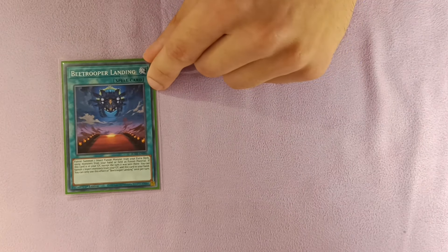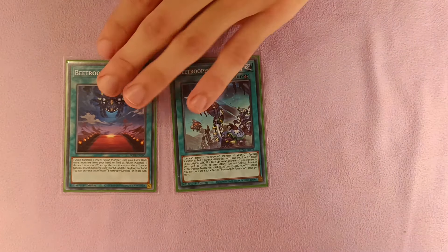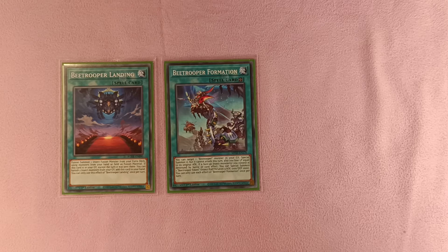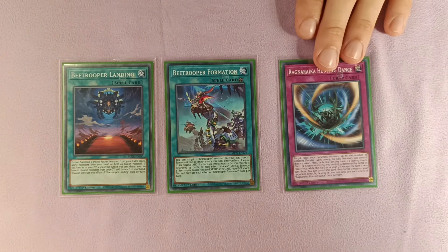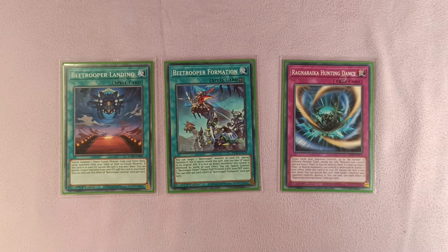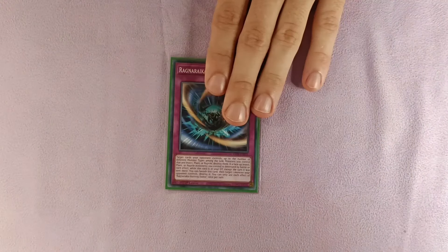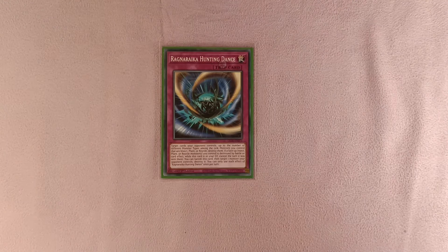For our spells and traps — not really much here. We play one copy of B Trooper Landing, which is searched, and one copy of B Trooper Formation, which is also searched. These cards are necessary for the combo. Then there is one copy of the Ragnarika trap — this is basically the only Ragnarika card in the main deck. It helps us play more hand traps and other cards, and it is the only Ragnarika card we really need because we end on it in our end board, adding the ability to pop cards on the opponent's side.